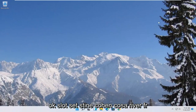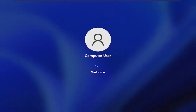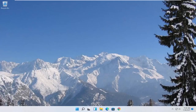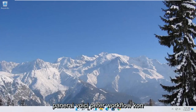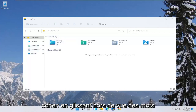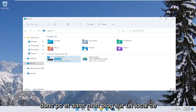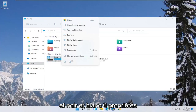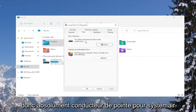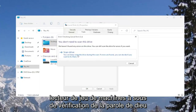Once the scan is done, go ahead and close out of here and restart your computer. Another thing you can try is to right-click the Start button and select File Explorer. On the left side, select This PC, then right-click your local disk — or wherever your games are installed — and select Properties. Select the Tools tab, and under Error Checking, go ahead and select Check, then select Scan Drive.